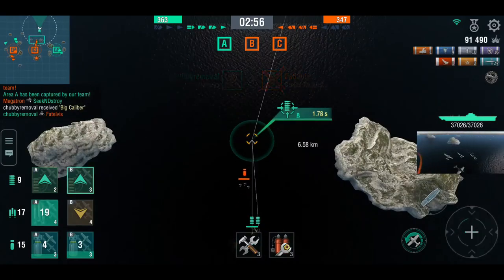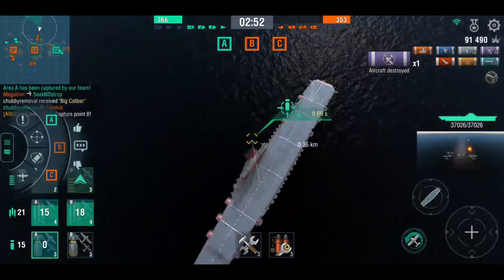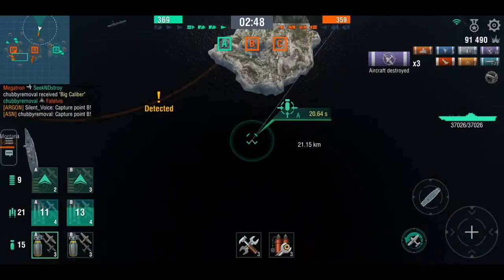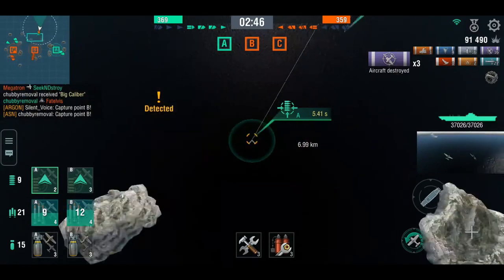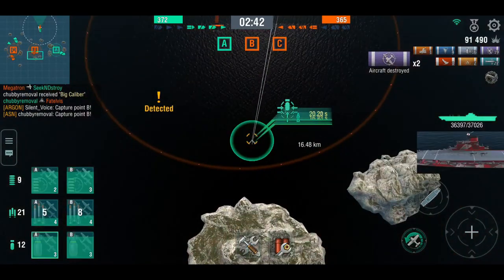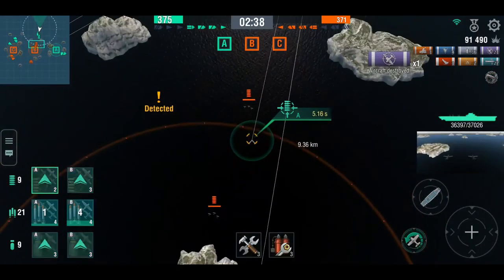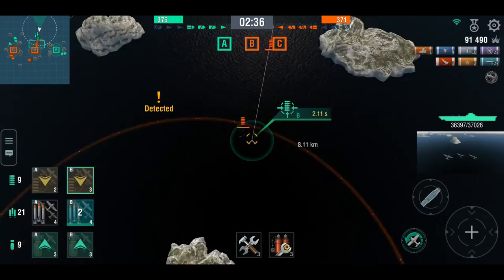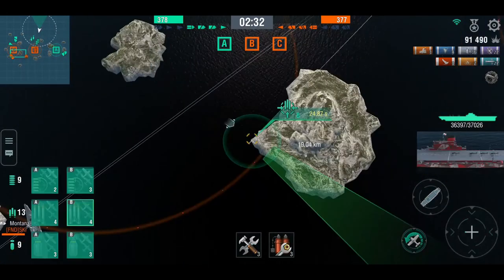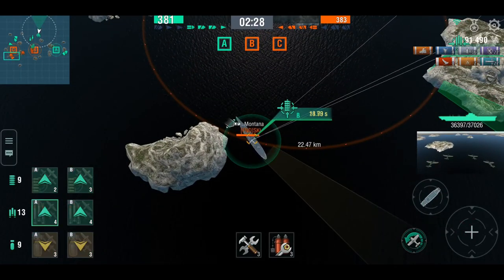The problem now is they've lost B cap. They're both three ships down but they need B cap back. The enemy Hakuryu is going after Chubby Removal — there's probably nothing else useful to shoot at other than cruisers, and you don't really want to start going after cruisers if you don't have to, especially American ones. Chubby Removal, you're the only one who can recap, because you're the only one in proximity of the cap.